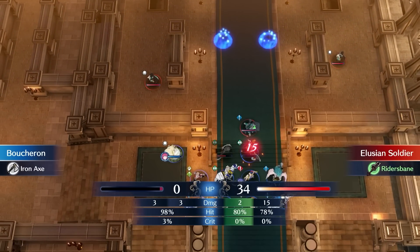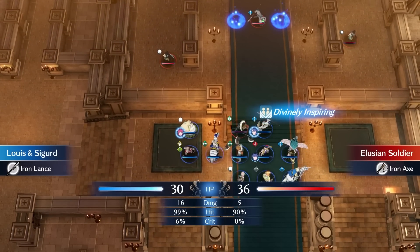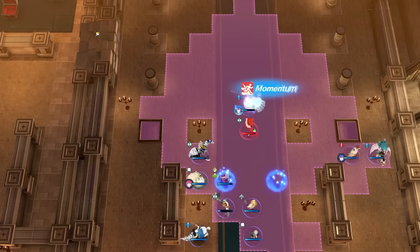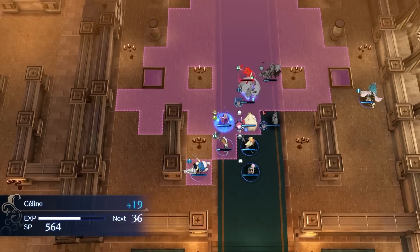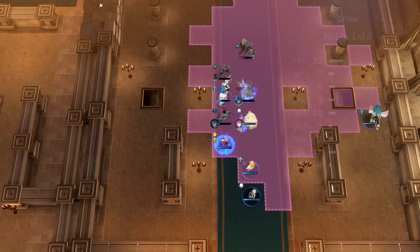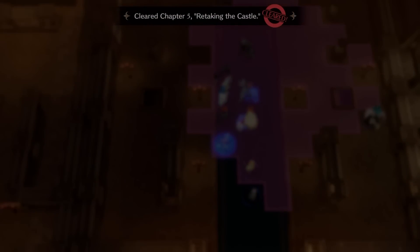Boucheron lives up to his name and dies, so I rewind and play it a little safer to keep him alive. The remainder of the map is fairly trivial, except for the boss who is quite strong and one-shots most of my units. To beat the boss, I use my tankier units to block him off while simultaneously attacking him, taking down one of his HP bars. On the next turn, my units finish him off. By defeating him, I gain a Seraph Robe, a stat booster noteworthy as one of the only ways I can increase my units' stats.